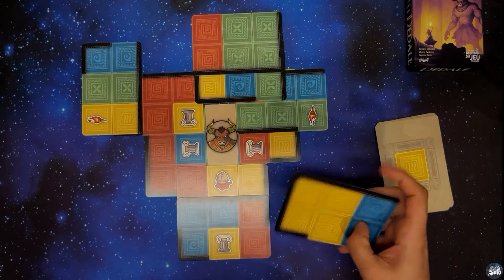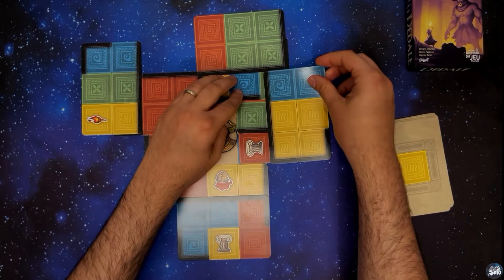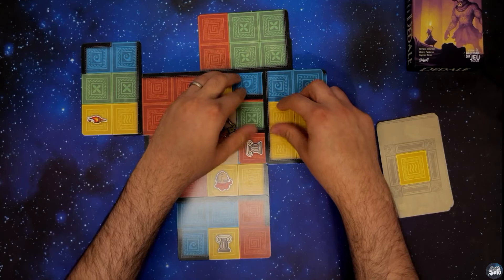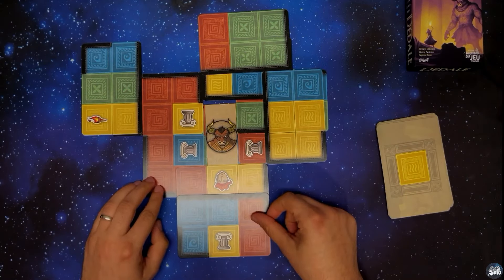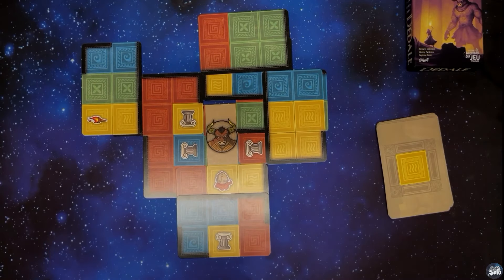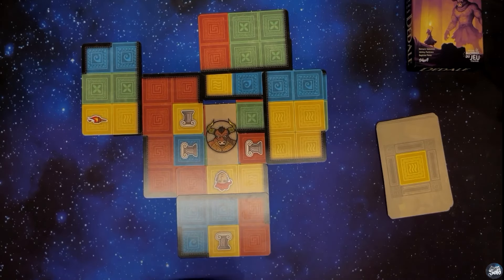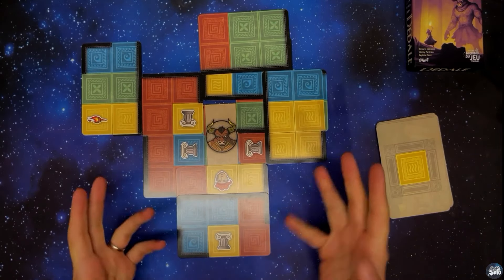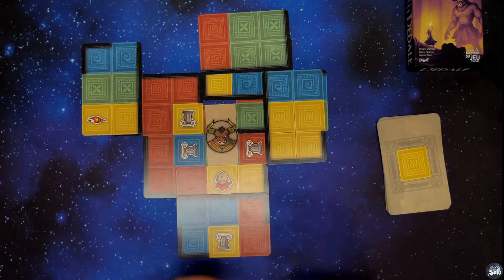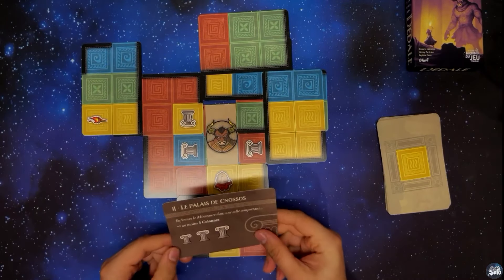Salle jaune. Je recouvre la salle jaune comme ceci. J'ai bien un labyrinthe, une salle totalement fermée, dans lequel est le minotaure. Et j'ai trois colonnes dans la salle. Il me reste des cartes en main et dans la pioche, mais j'ai fini le défi numéro 2. Le palais de Knossos est terminé. On va passer au défi numéro 4.